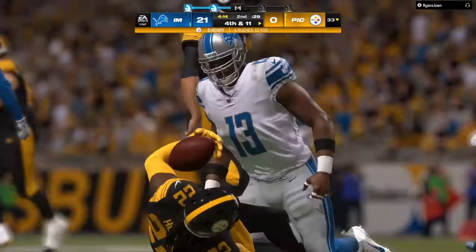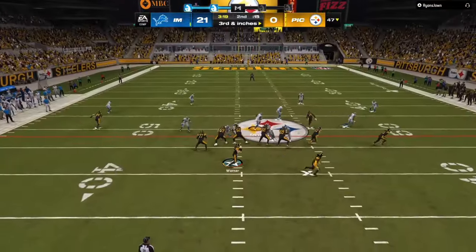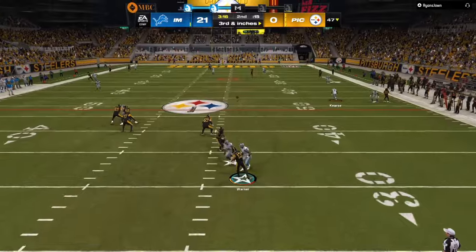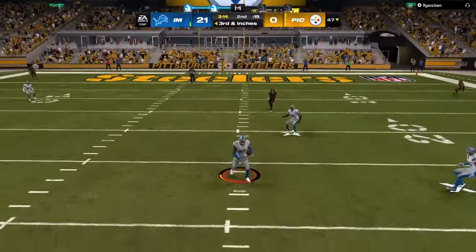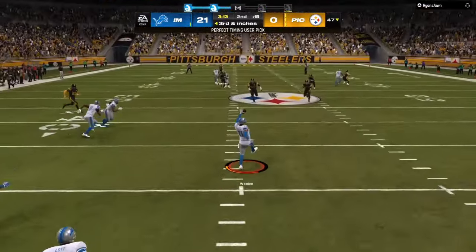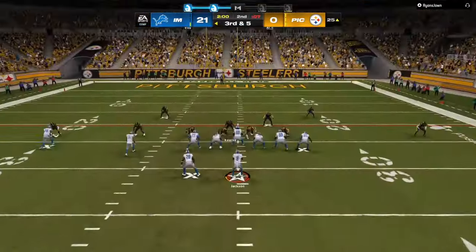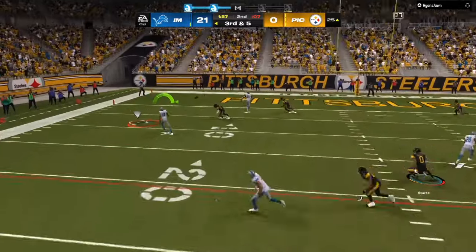Here's the run — that's a fresh body right there. He gets off the block because that offensive lineman is not used to him. Right here, a three-man rush and I still got two people coming free. Lock down the field for two to three seconds with your user and you're able to get a bad pass.